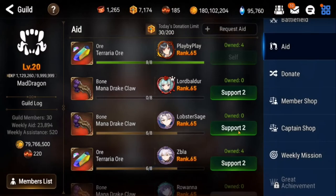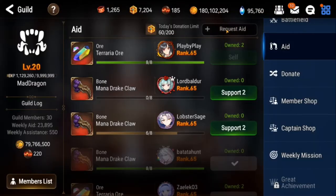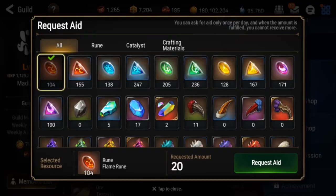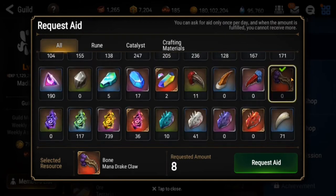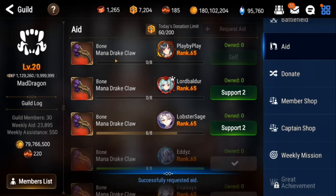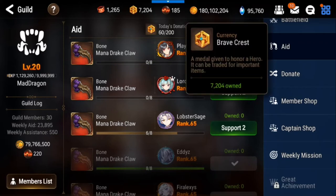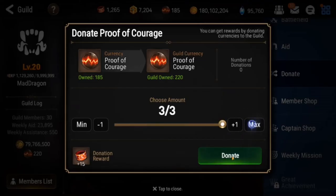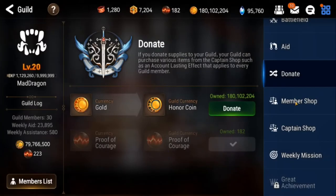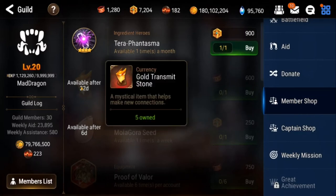It does cost 250 glory crests or brave crests. The way you get those brave crests is to aid your fellow guild members by sending them hunt materials. I like to send whatever I have - I got 30 for sending those. I usually only request these mana drake claws, but you can request pretty much whatever you want. The request aid with the most value that everyone has is going to be your hunt materials - usually the golden ones or the mana drake ones. I only use those to give back to others, and that's how you cycle through and farm these brave crests.